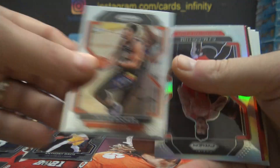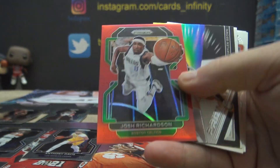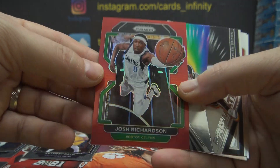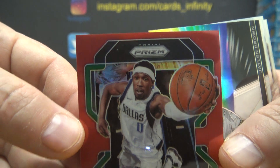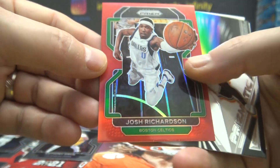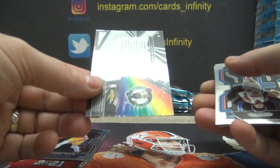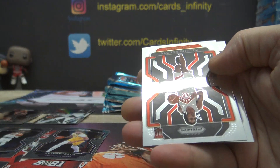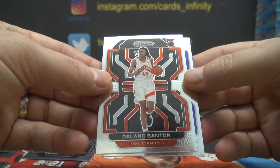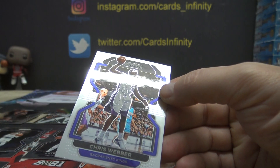Kyle Kuzma. Devin Booker — two tickets to paradise. CJ McCollum. That's a red numbered. Josh Richardson, Celtics Josh — another one of these cards where about 25% have them in a different jersey than the team it goes to. Josh Richardson, numbered at 299 red. And Jaylen Brown, Prismatic. Isaiah. Delano Banton. And Chris Webber — I think that's the first H-I-J-K, King.